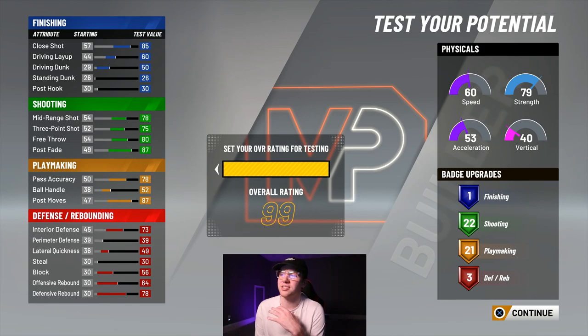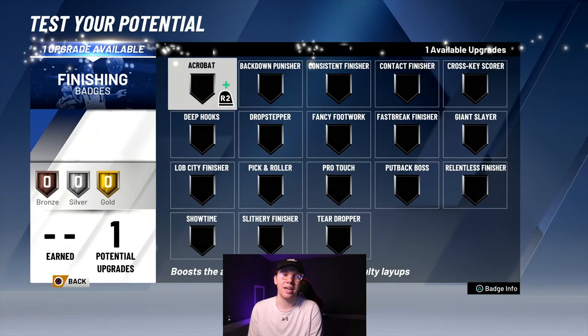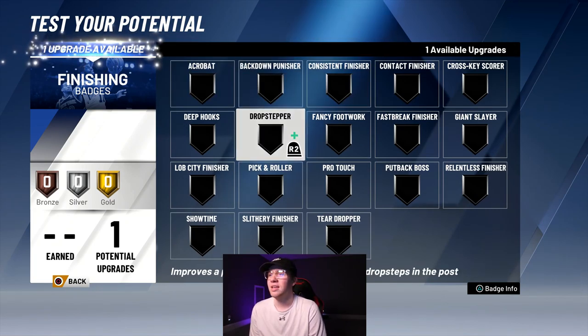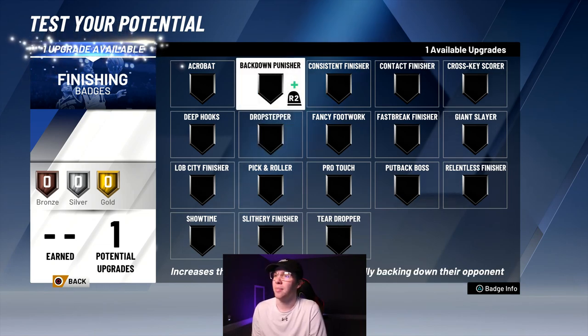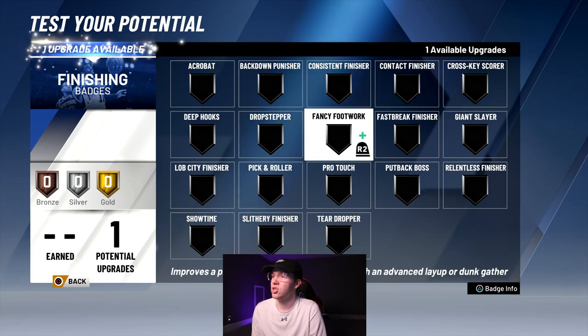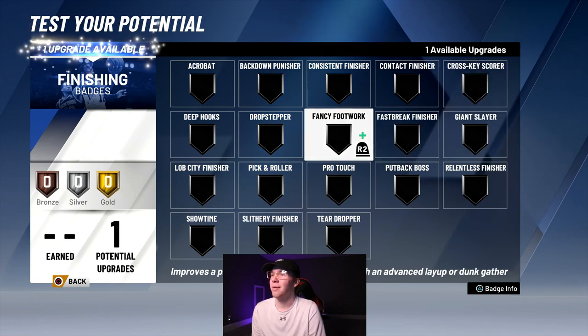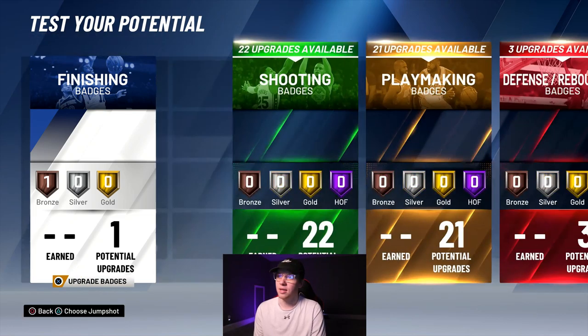We've got 22 shooting badges, 21 playmaking, three defense, and not much for finishing. This is going to be the perfect representation for Jokic. You could argue you could go back and put one on standing dunk, but I honestly don't think standing dunk is that important this year. I would recommend back down punisher or contact finisher — there's slithery finisher, giant slayer — I'm going to go with back down punisher just because you are a post scorer and that's going to help your post game.